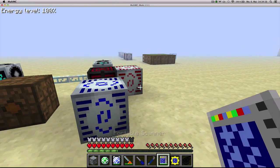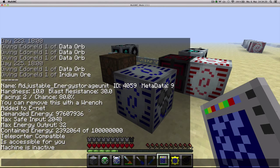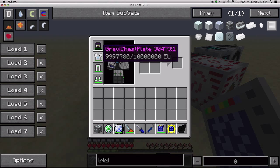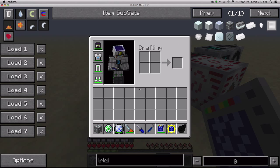Now we've got the portable scanner, which is able to tell you a lot of information on a machine, like the blast resistance, maximum energy capacity, max safe input, max energy output, etc. It's also able to tell you if a machine has upgrades and what upgrades it has. It consumes energy, so you want to have some kind of lap pack to charge it.